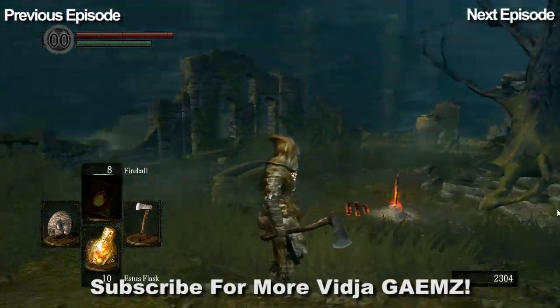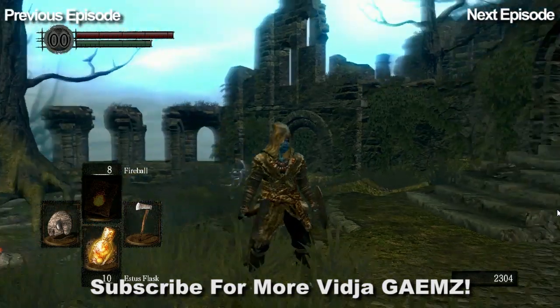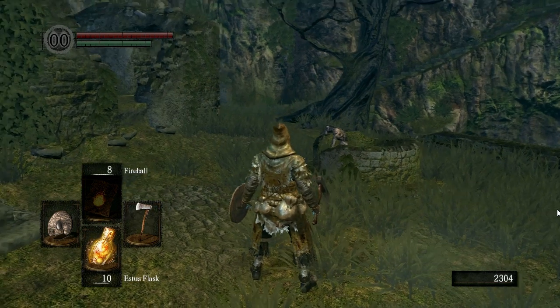Hello and welcome back to the second video in this series that teaches you how to play Dark Souls. Today I'm going to talk a lot about the stamina bar up in the top left corner and the role that plays in combat.